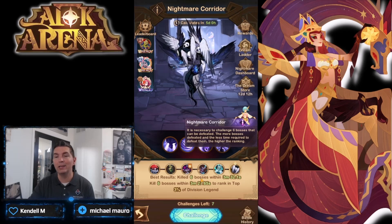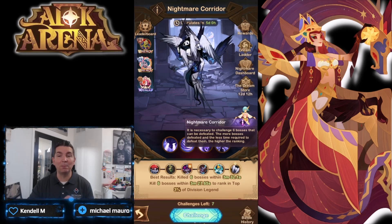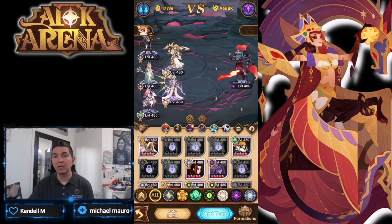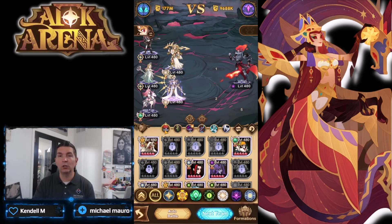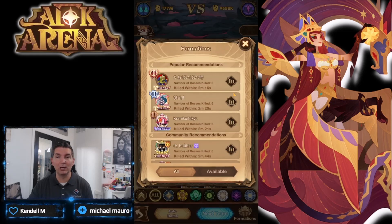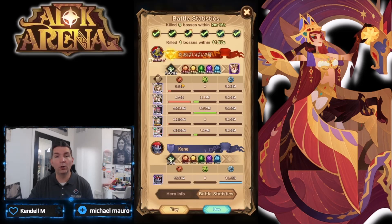I'm going to run through the ones that the whales are using and then check out the guide. Looking at the basic builds, it is of course the awakened heroes which we're seeing very predominant at this point. We are not seeing the awakened version of Sophia in the Nightmare Corridor — she showed up in one formation in the Cursed Realm but is not being utilized here.